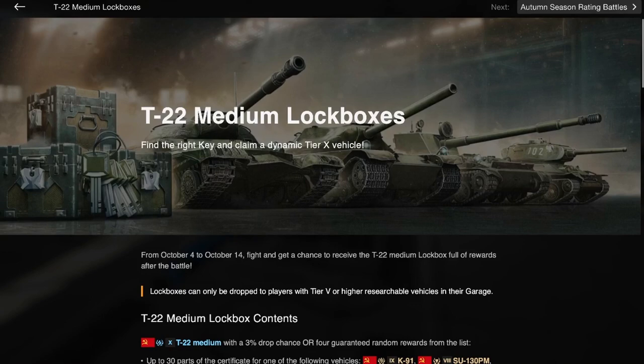Now, like most lockbox events, you play games and you get these lockboxes — in this case, they're for the T22 Medium. The event itself goes from October 4th to October 14th, so it's a 10-day period. You do get these lockboxes in random battles, but you have to be in a Tier 5 or higher and you have to have researched a Tier 5. You can't just buy a Tier 5 Premium tank — you have to have a Tier 5 researchable tank.